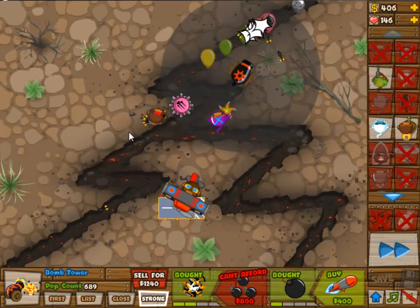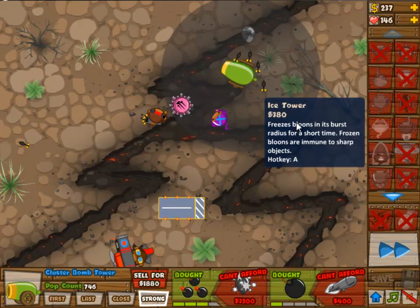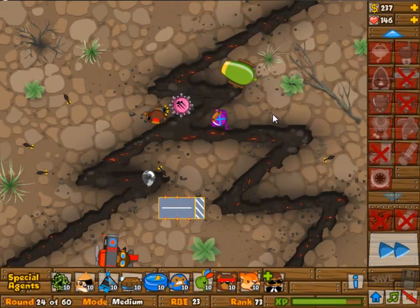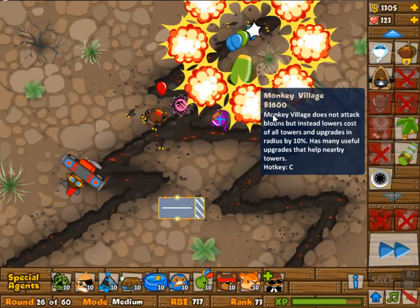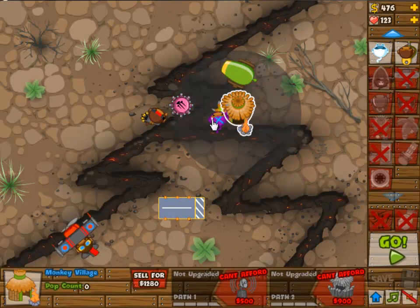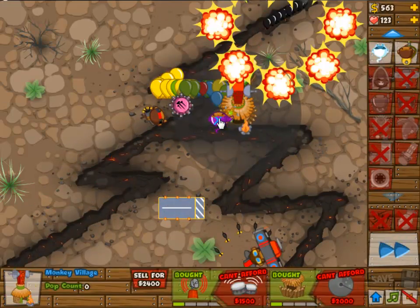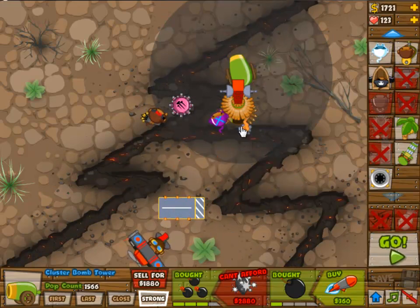You can of course solve the camo balloon problem by going for the dartling gunner. You can also — and here's your first problem — you can't attack camo bloons if you don't have a village. I chose not to go for a village early, so I'm putting the village down now, but I still need to upgrade it to 0-2.